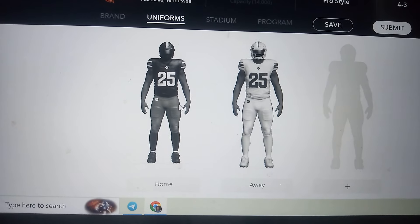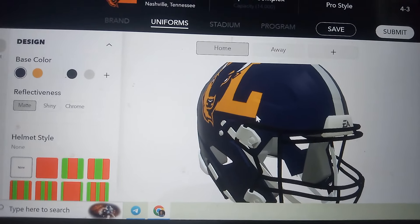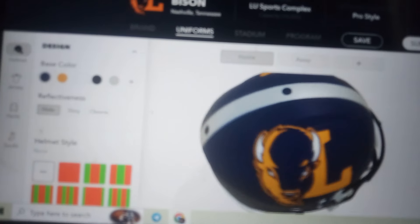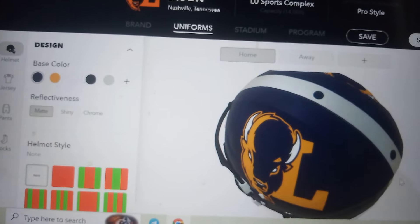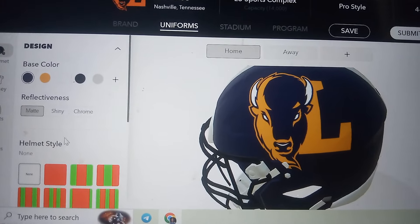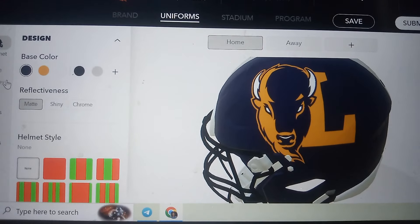I'm working on the uniforms right now. This is the helmet - I think you guys are gonna like it. We use matte finish. I'm not sure about the stripe going on, I just noticed a stripe just now, we're probably gonna remove that. But yeah, it's a matte finish. I love matte finish helmets and I think it looks pretty good.